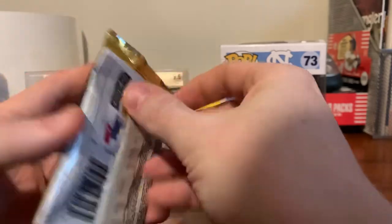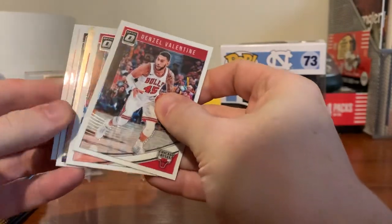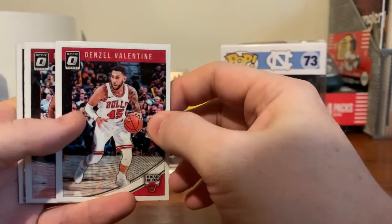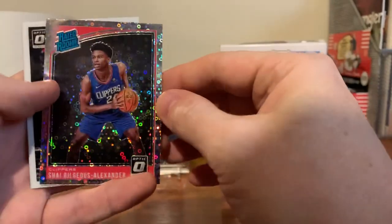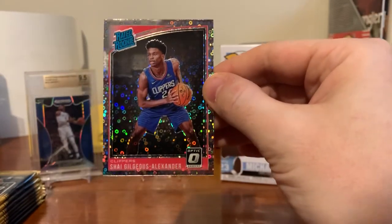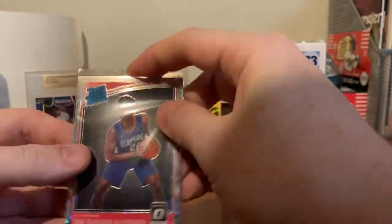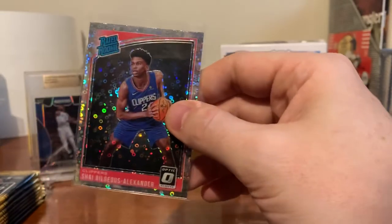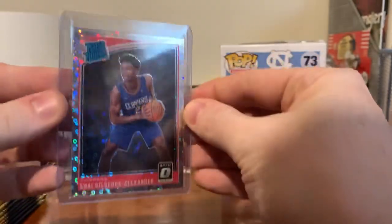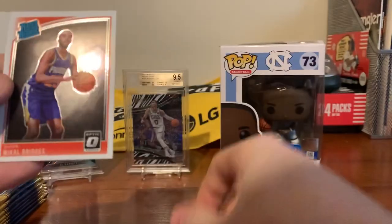We've got Optic 2018-19 Fast Break. Right out of the gate it's a Fast Break parallel — it is a rookie. Denzel Valentine, Dion Waiters, and the first one is Shai Gilgeous-Alexander. This kid has a ton of upside and he's been playing really well for the Oklahoma City Thunder — I think he's averaging close to 17-18 points a game. Then we got Damari Caro and Mikael Bridges, so another rookie.